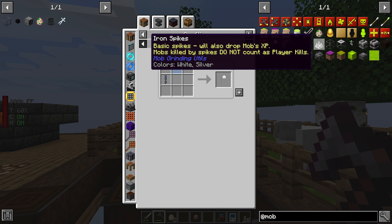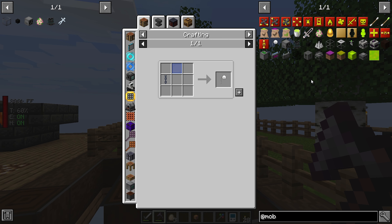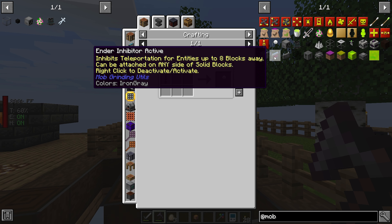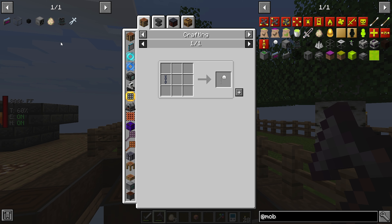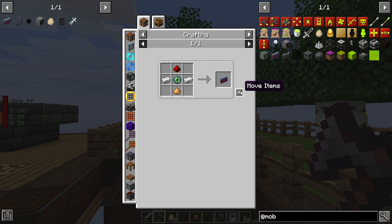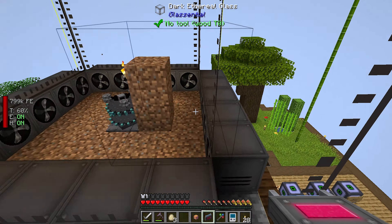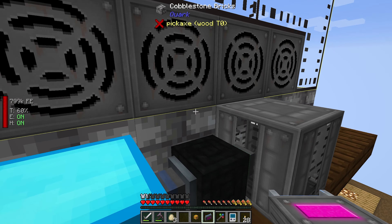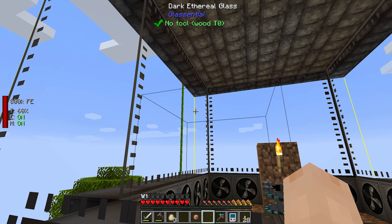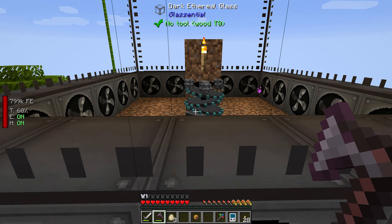We're also going to want one of these so we don't have endermen getting created. We're going to have to set this up as a regular mob farm and then get regular mob spawns in here, and then just let that run until we can get four buckets of experience. This is an ender inhibitor - it's pretty simple to make, and it stops endermen from being able to teleport in its area. We may be able to put one on each side just to be safe, attached to any side of solid blocks up to eight blocks away.